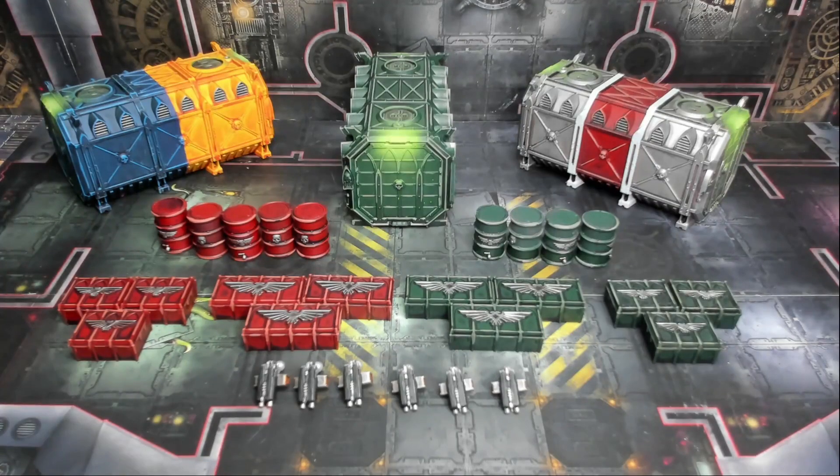This is a completed commission for three of the Munitorum Armoured Containers in all custom colors selected by the customer. There are a couple of different schemes with various stripes or splits available. It comes with nine barrels — five in red and four in green — and two different size crates, six of each, half in green and half in red. It also includes six storm bolters that can be mounted on top of the containers and removed. It's a pretty cool starting setup for scatter terrain with good line-of-sight blocking for Kill Team.